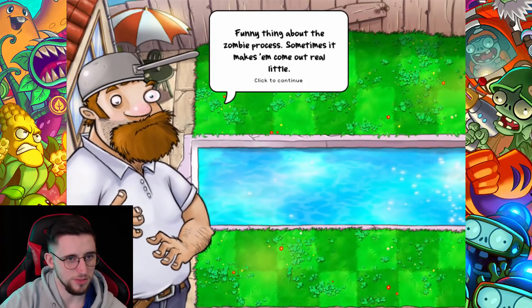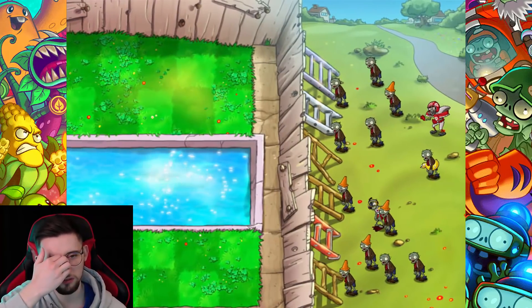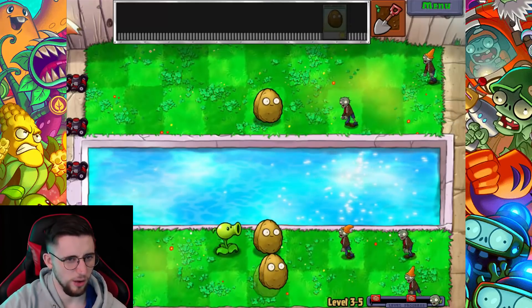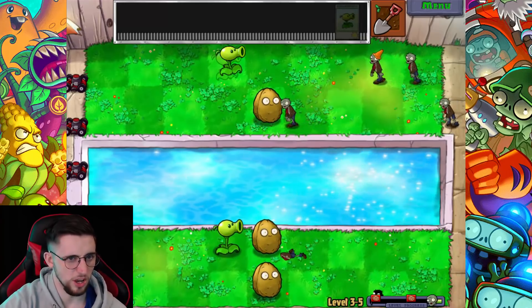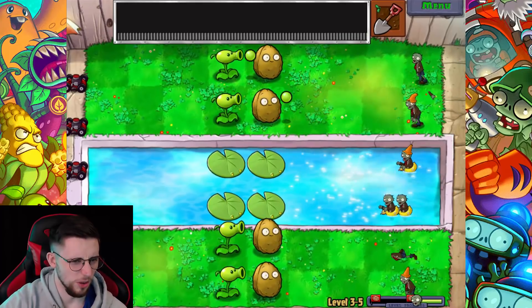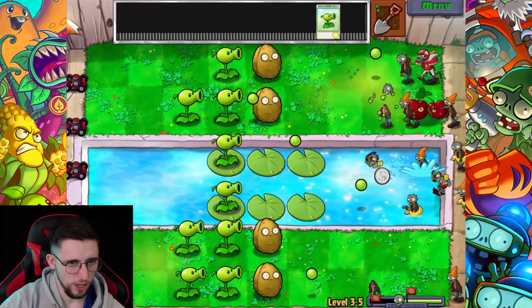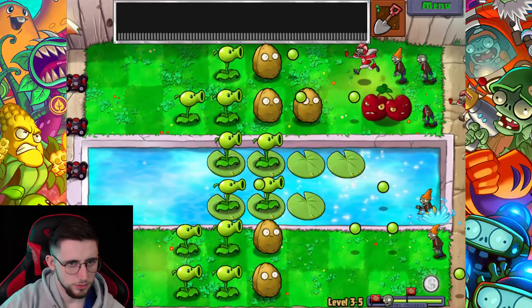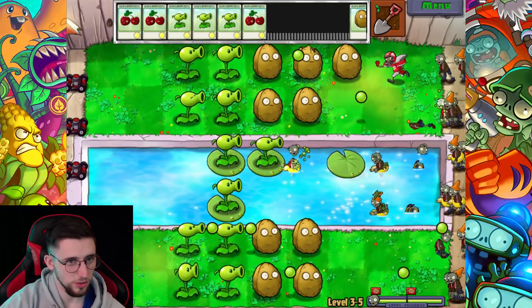Funny thing about the zombie process, sometimes it makes them come out real little. Have we got imps? What's going on here? Am I playing bowling or what? I'm trying to figure out what's going to be the gimmick with having them be this small. It's nice that I can just blow them up. It's a mini all-star - blow them up. Some of these levels are so confusing. At least we've now got a pea shooter in each lane - that's perfect. Same on this side. I wanted to get that second all-star. Like to think we're pretty well defended here. Let them all pour in, then I'll just go bang.